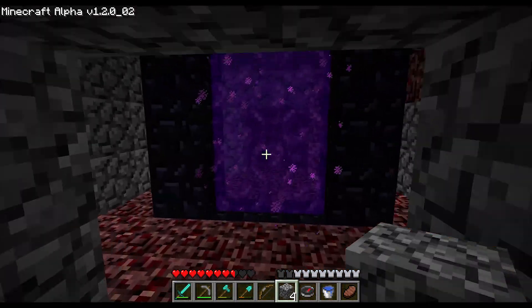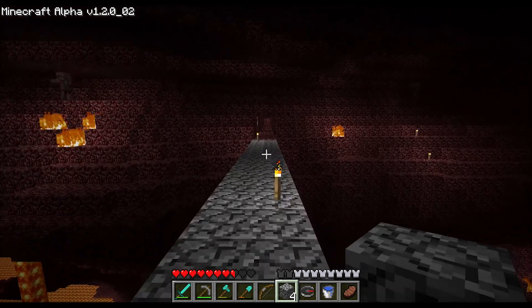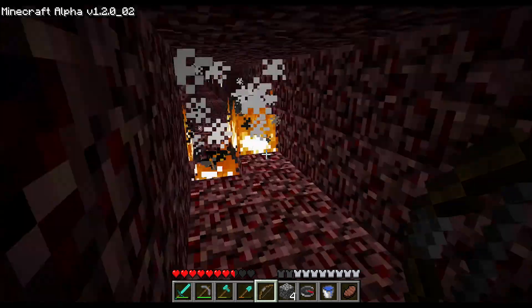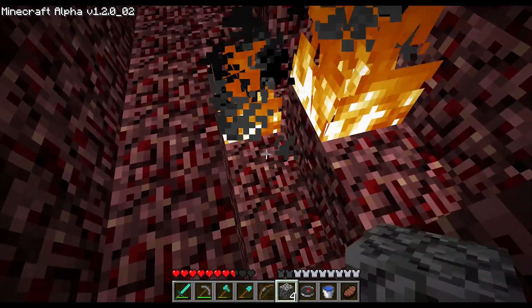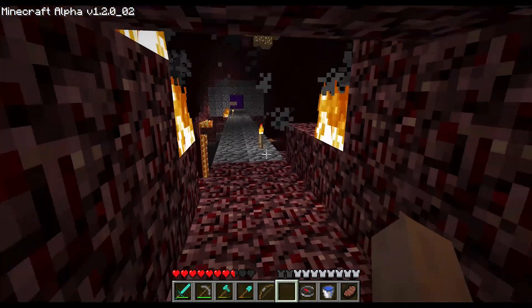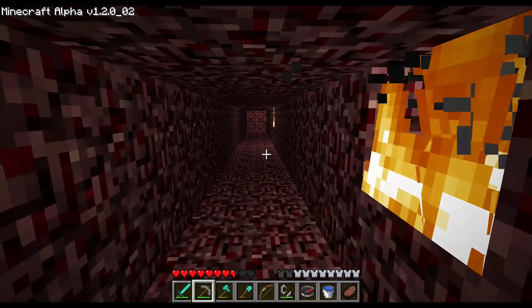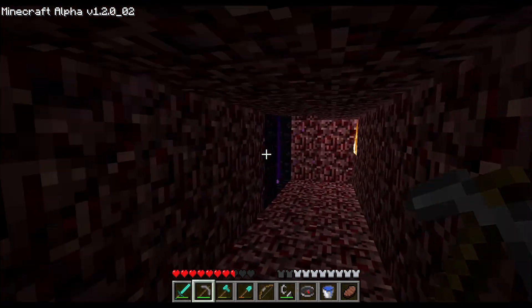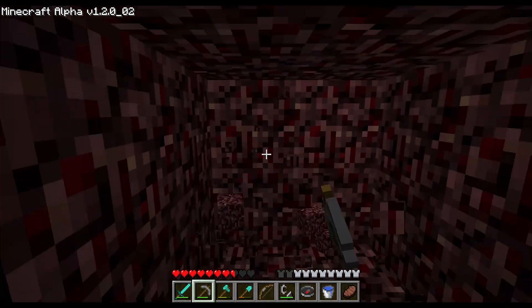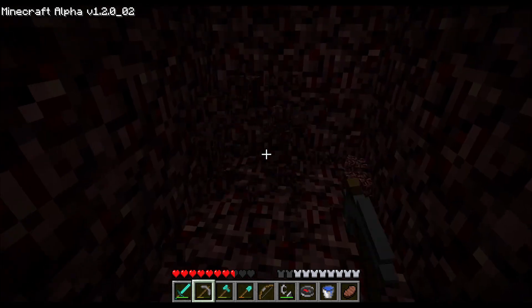We're just going to run by — and by run I mean walk, because unfortunately there's no running, which makes the nether area really sketchy. If you guys don't remember from the last episode, we did build out this way, and this takes us to an area we've already been. So we're actually going to continue heading west for now at least, and just dig out this way and see what we can find. I'm just trying to generate some new terrain.